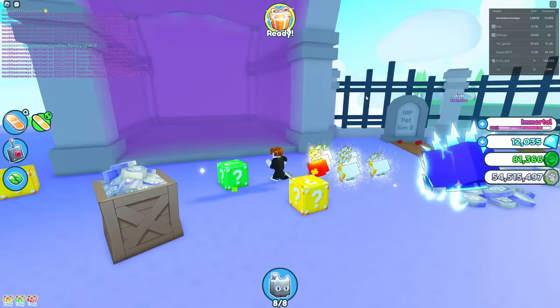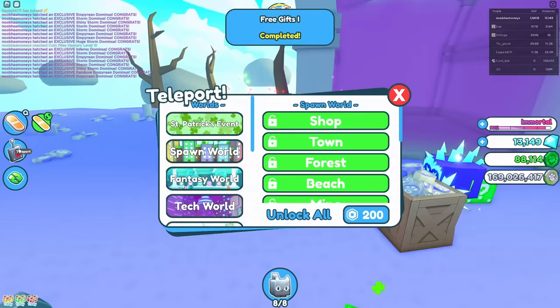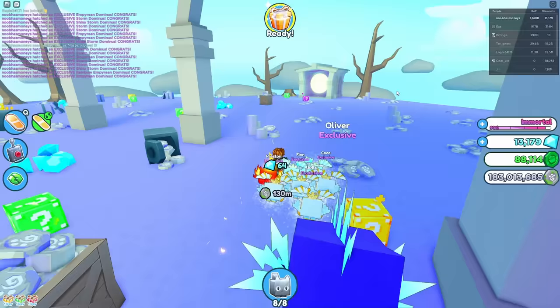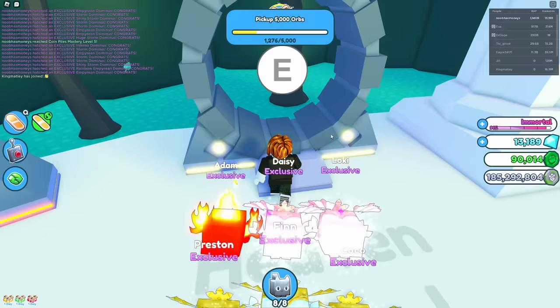Let's break that big chest — it's going to give us a lot of coins. I need about 150 million to get to Heaven Island. Let's open up one of these gifts at the same time. That is enough, I think. We can't teleport still, which is super frustrating. Let's head through here. I think we might be able to afford Heaven Island. Yes, we can! Let's go!